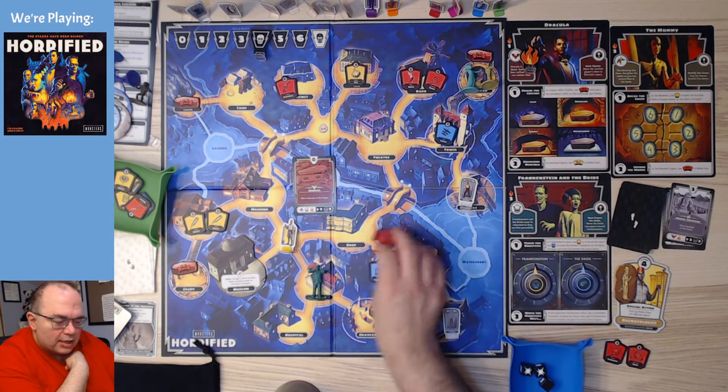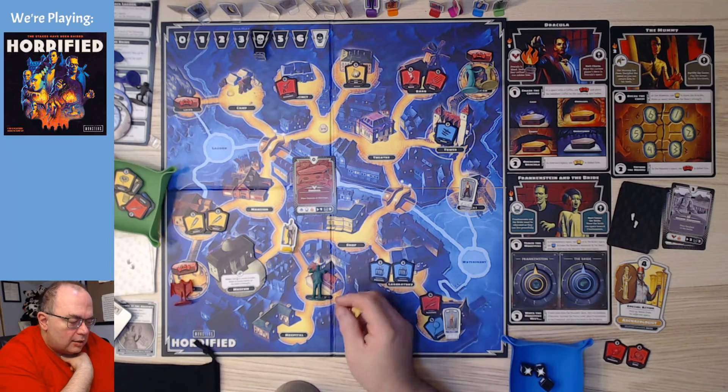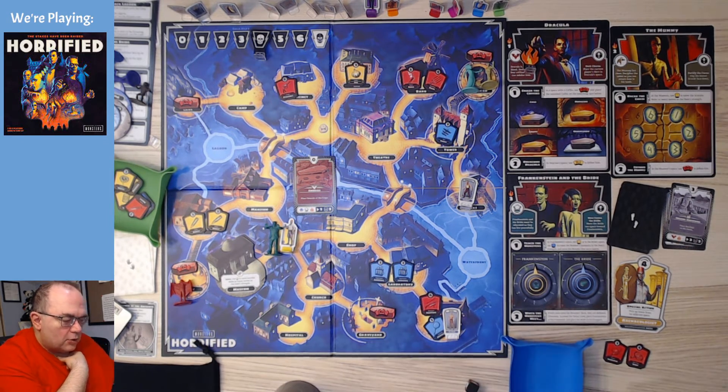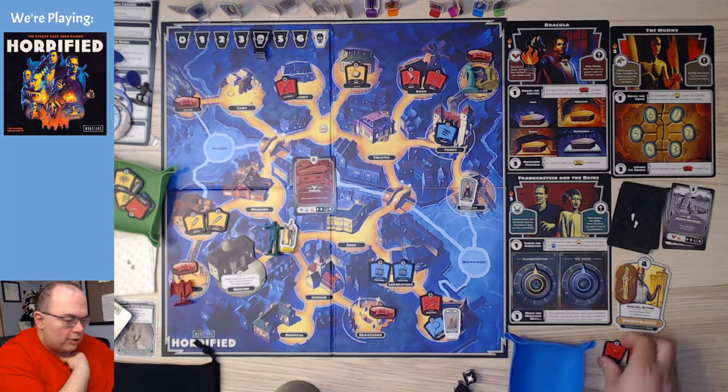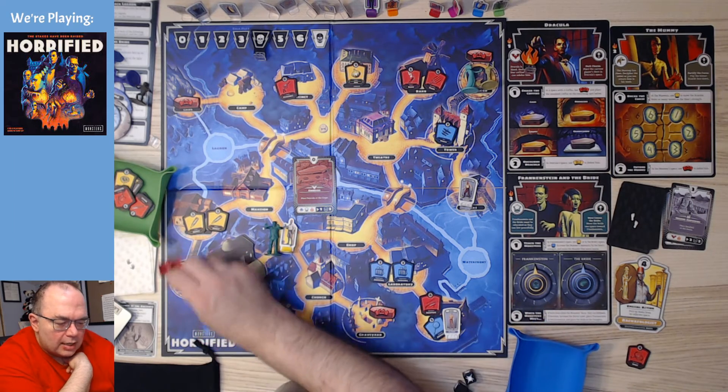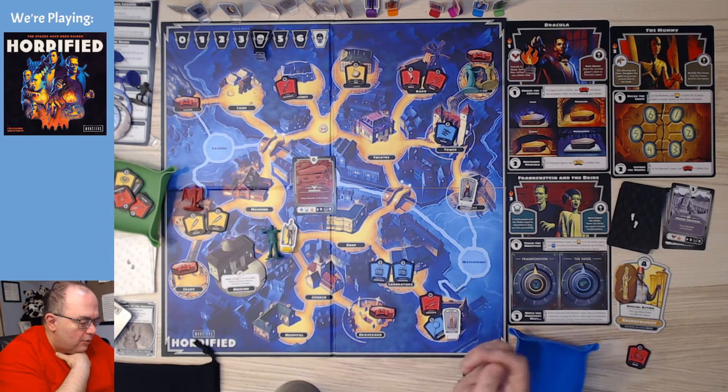Zero. Place Dracula at the crypt. This frenzied monster will get to go. First we're going to roll two dice for Frankenstein — we're going to lose an item. We'll lose the graveyard shovel. And then that character will go one space. We're not doing well here, I think.